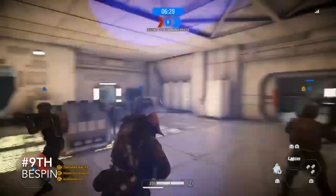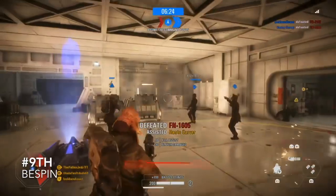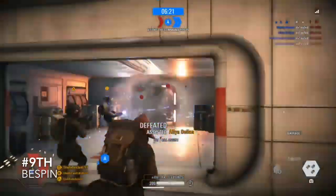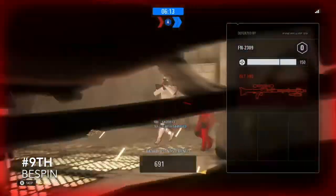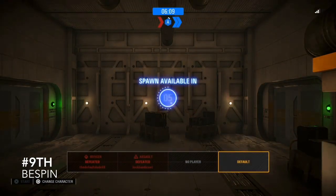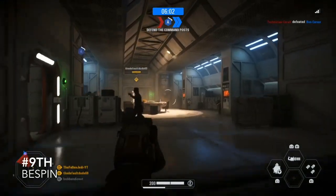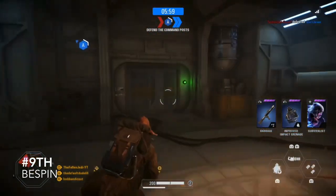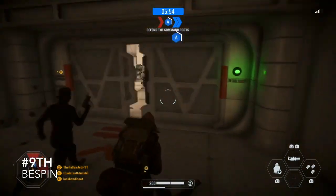Coming in at 9th is Bespin. I'm sorry I couldn't get gameplay for this map because I haven't found a Bespin map forever — it's like impossible for it to appear. But I have loved this map over the years of Battlefront; it is one of my favourite maps from the original trilogy and I love the gameplay. The only thing I don't like is in Heroes vs. Villains you get pushed off the edge a lot. I do wish they had brought the Bespin DLC from 2015 Battlefront into this game because the ground battle was amazing.